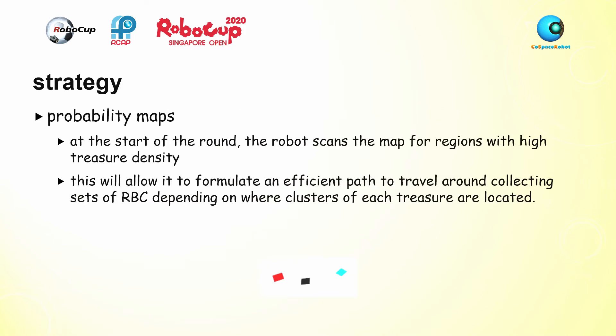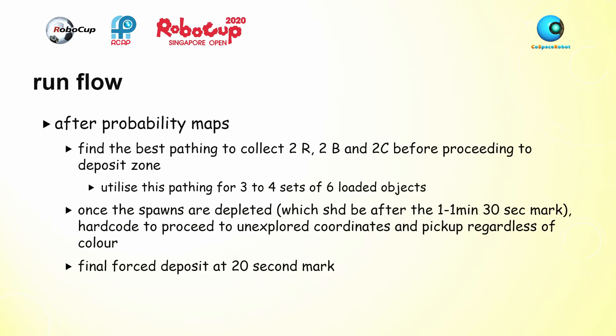The first strategy I employ is probability maps. At the start of the round, the robot goes around the map and scans regions of high treasure density. This allows it to formulate an efficient path to collect sets of red, black, and cyan. After the probability map, the run flow is to find the best path to collect 2 red, 2 black, and 2 cyan before proceeding to the deposit zone, utilizing this path for 3 to 4 sets of 6 loaded objects.